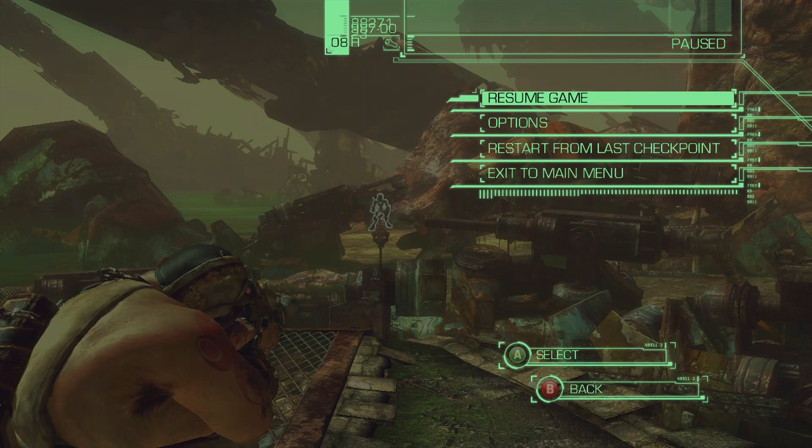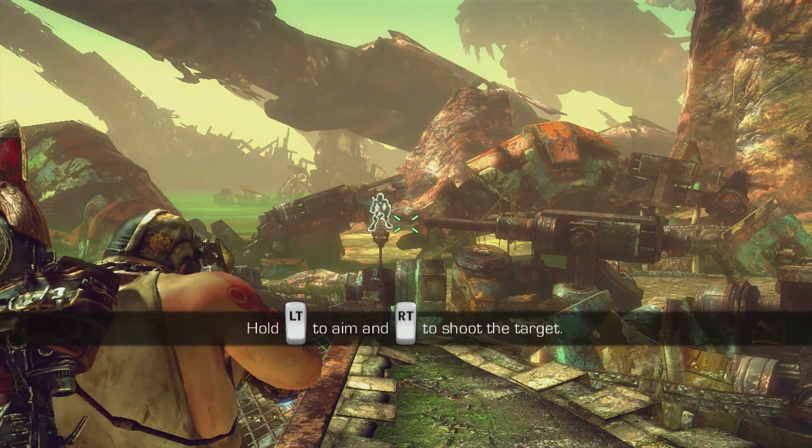Welcome back everybody, Gaming Grandpa here playing Enslaved: Odyssey to the West, working on Pigsy's Perfect 10 DLC. I've already completed a thousand points and now I'm working on this one. This is the shooting gallery achievement where you have to shoot all 10 of the mech cardboard pinups without hitting the girls, and you have 40 seconds to do so. It's been a little bit of a pain for whatever reason.